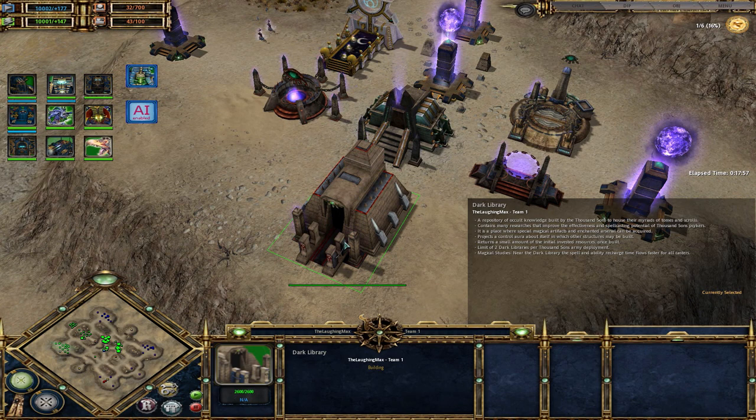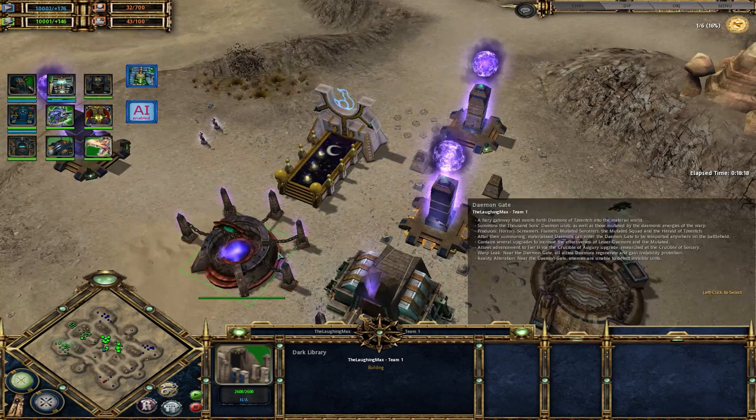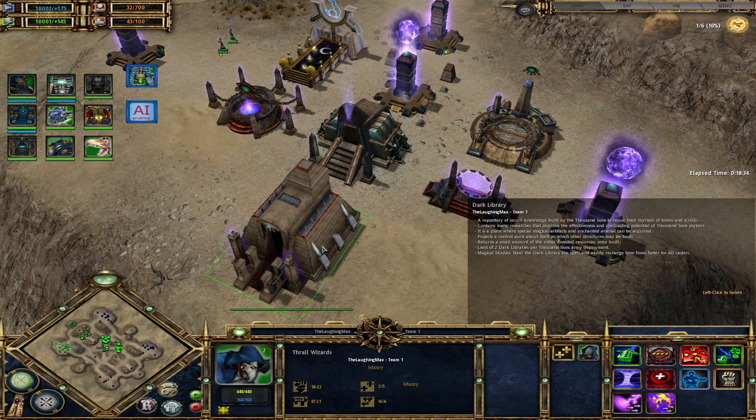All three buildings have auras: the dark library increases the recharge rate of abilities, the warp gate enhances the mobility of Rubric Marines who are really slow in general, and the demon gate gives demons regeneration and instability protection. In tier two you can build the occult forge for vehicles, and in tier three the altar of siege for late game units. The dark library is so cheap that it can also serve as a cheap HP buffer near listening posts, similar to how Necrons use their forbidden archive.